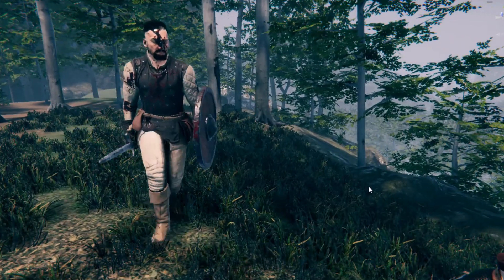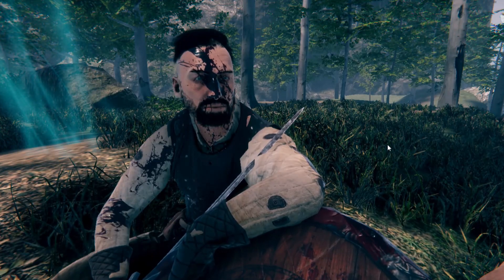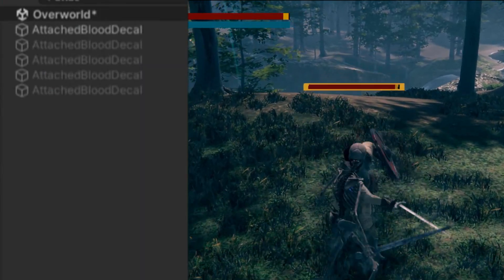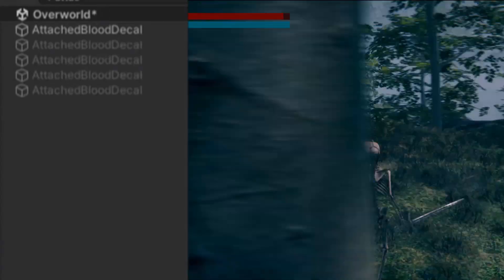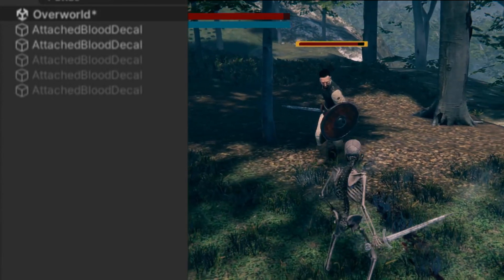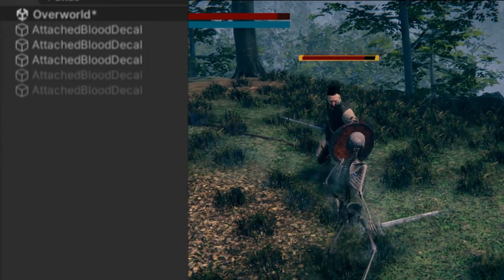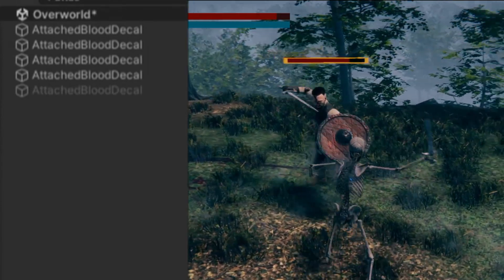Let's test the blood decals in our rig to see if the decal sticks with the body part. As you can see, as the head moves, the blood decals follow its movement. Now let's test it activating — let's hit the guard and see if our attached decals are set as active. Our first decal has been activated, but we barely can see the blood decal attached. Let's try hitting him a few more times. Now we can see the decal showing on the lower arm, and now the decal is showing on the head. It's working.